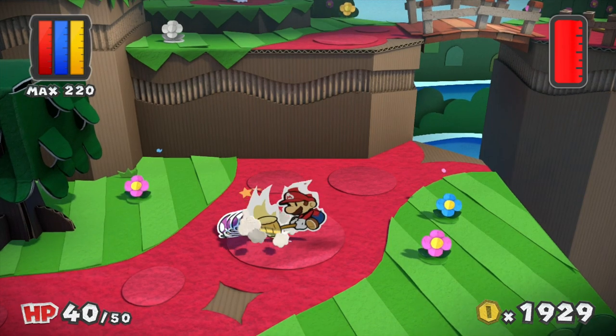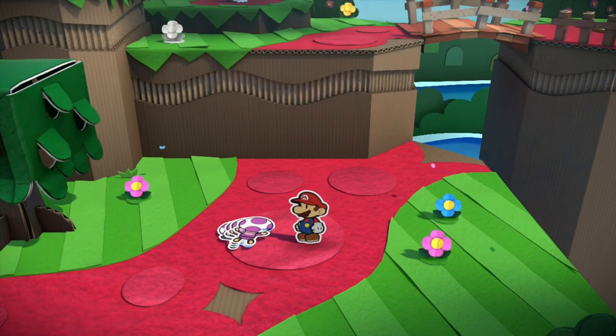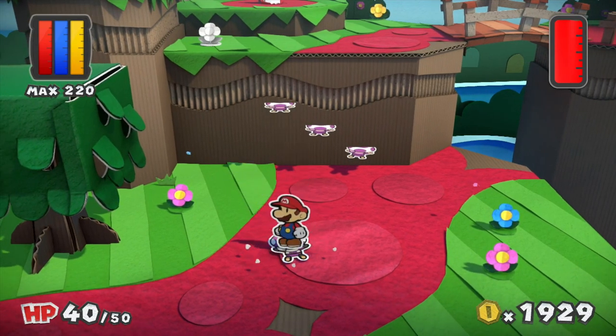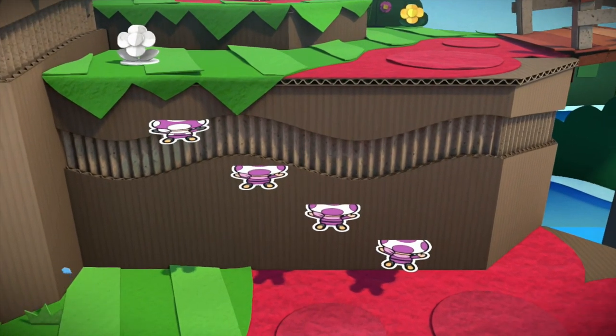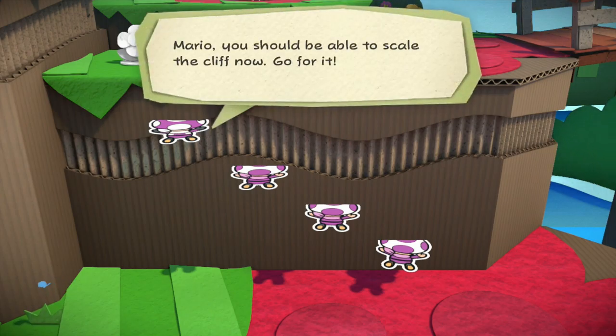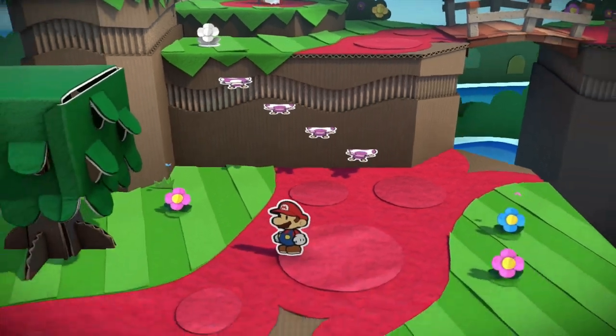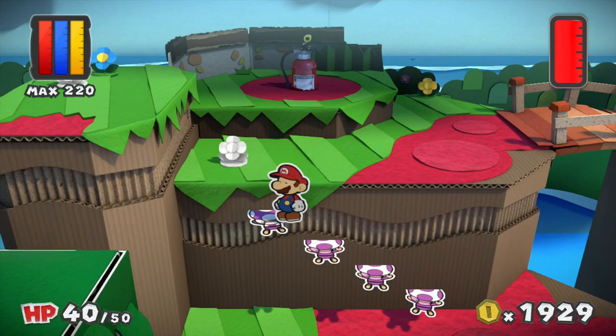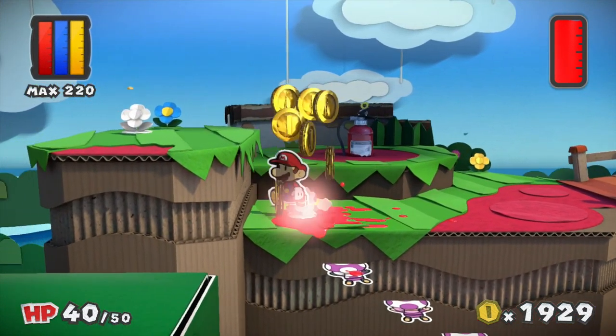Do I hammer them? Do I jump on them? Ah, that works. Mission accomplished! Mario, you should be able to scale the cliff now. Go for us! One, two, three! Leader - Captain, I mean.